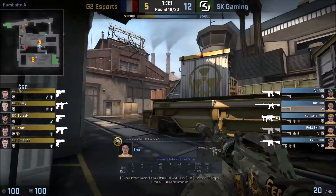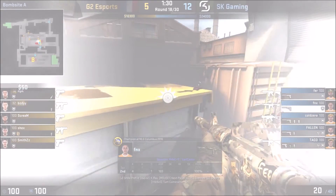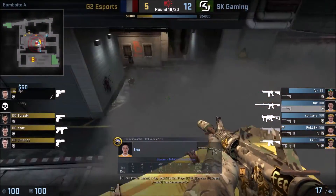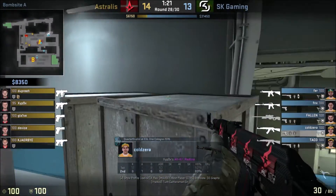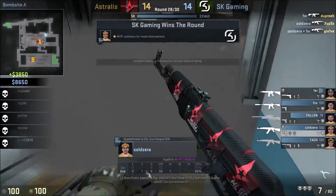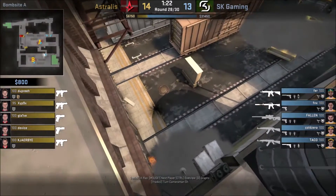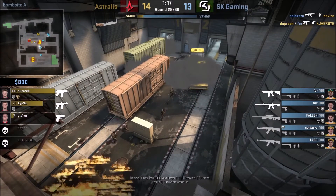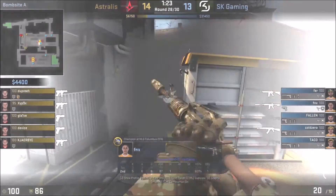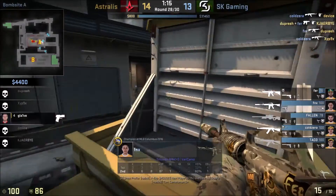Now we look at how SK deal with the wall-of-smoke execute on A. Something unique they like to do is boost over the smoke — here FNX is boosted onto the bomb train to see toward E-box or anyone retreating after planting. He doesn't get a kill this time, but in other situations it's a free kill. Coldzera is boosted at the bubble smoke on Ivy and gets some kills through the smoke while seeing down the lanes. They also throw Molotovs toward Popdog — one fails, but it forces CTs to push out and take damage, or wait for the Molotovs to extinguish, reducing the time the smokes are up and thus the bomb-plant window. They also like to spam through the smoke to catch players pushing into it.